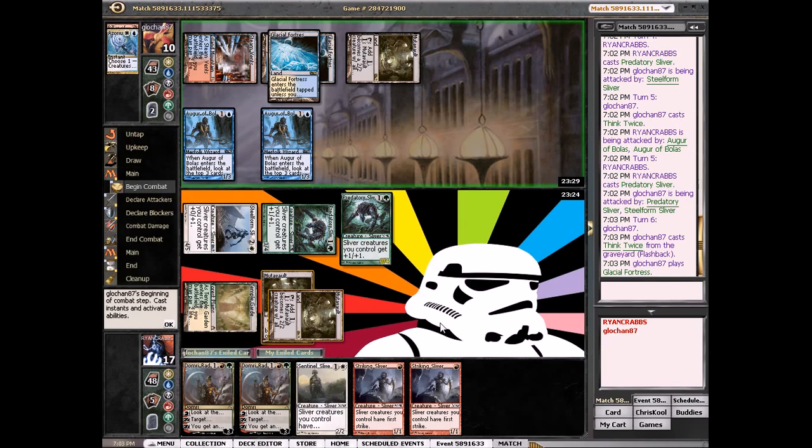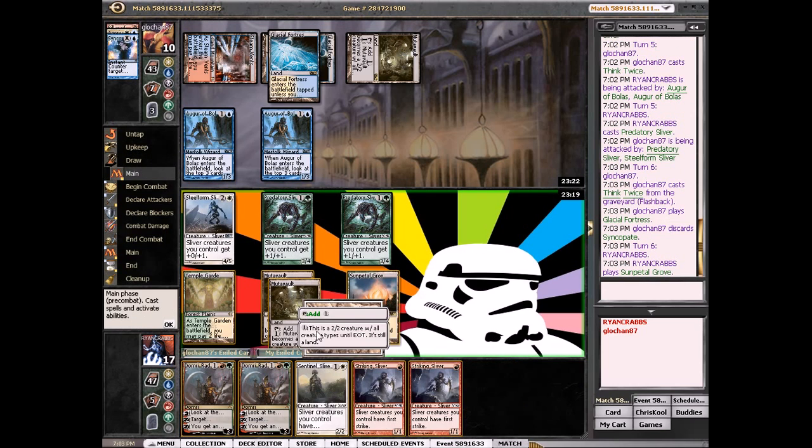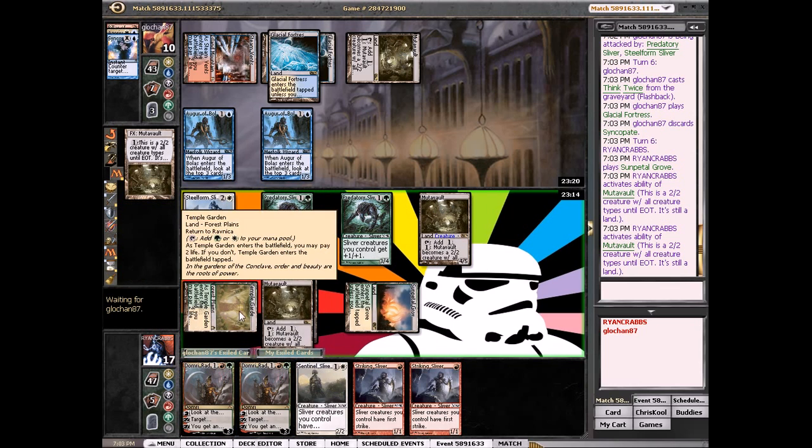We got the land. We drew our land — I think that should be game. That worked out pretty well. Our opponent was mana screwed and we were color screwed, so I guess it evens out.